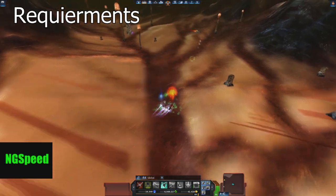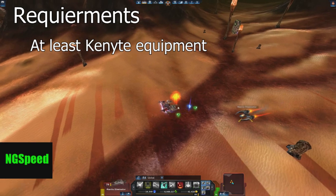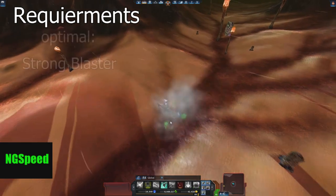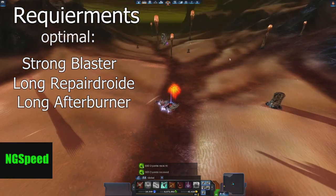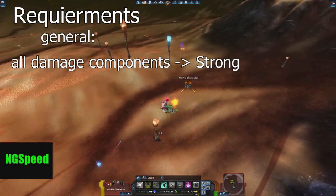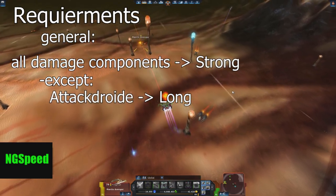Your items should be at least around Kenita. But optimal would be, for example, the Strong Blaster, Long Repair Droid, and Long Afterburner. In general, all damage components should be strong, except the Attack Droid — this should be the long one.